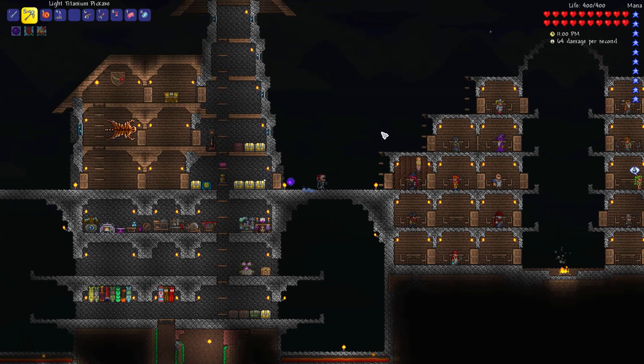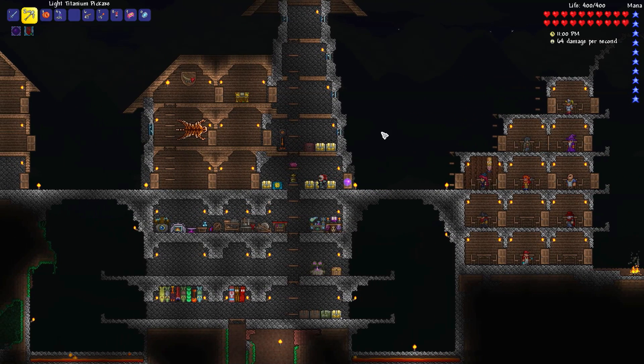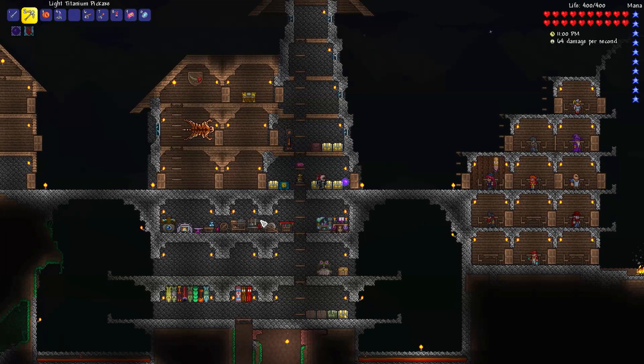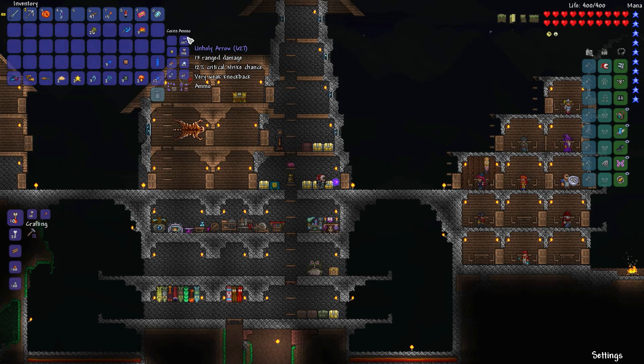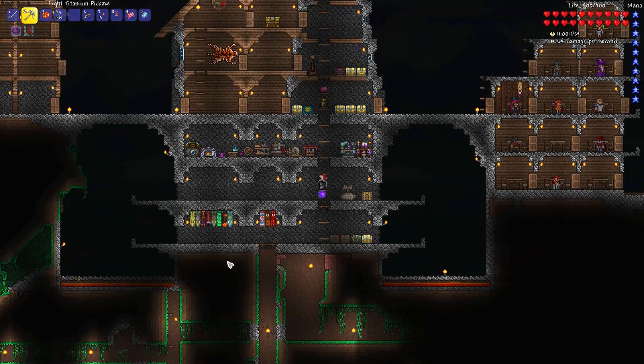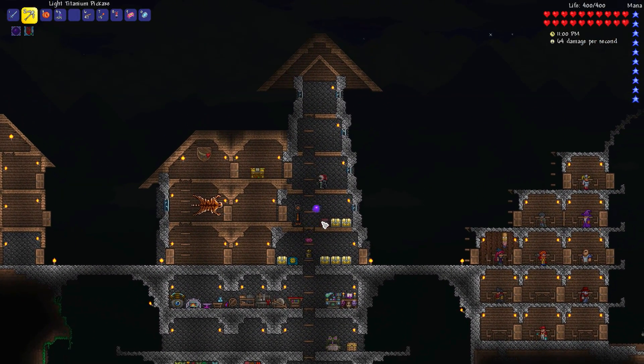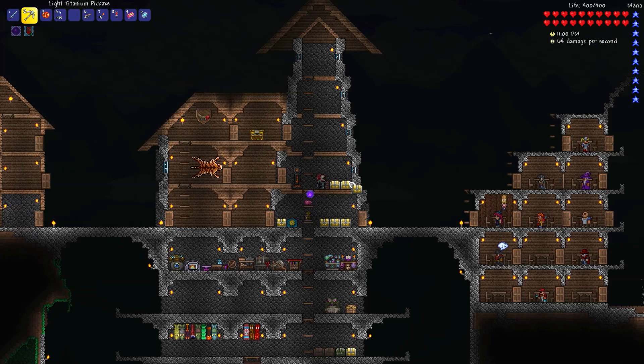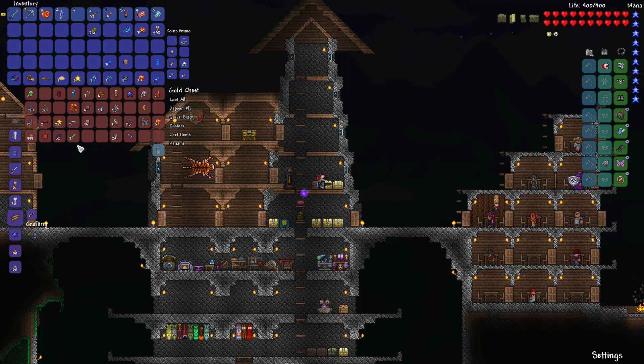But there's a couple of things I need to do before engaging the first hardmode boss: better arrows for my bow, and some potions. You guys suggested I should use holy arrows instead of unholy or regular. As a matter of fact, I am even able to use my wooden arrows to turn them into holy ones. Let me check how to do that. Seems like I'll need a bunch of pixie dust and unicorn horns. I wanna do them today — I wanna be ready for the next episode to fight the Destroyer. But do I have any of those?